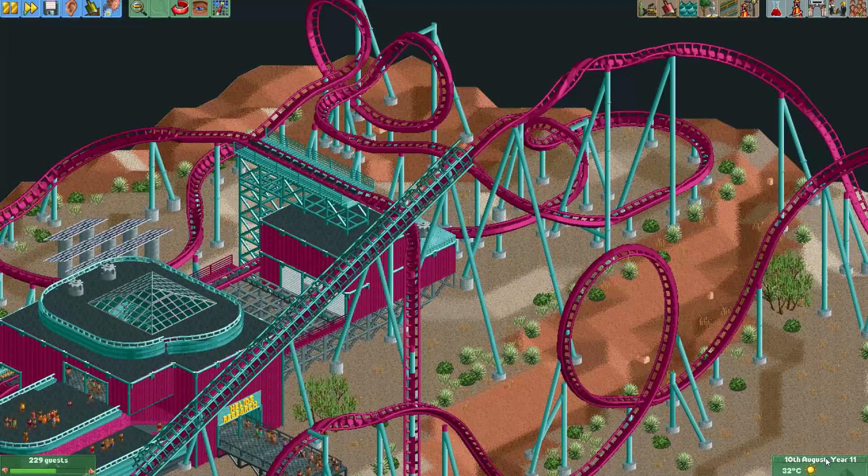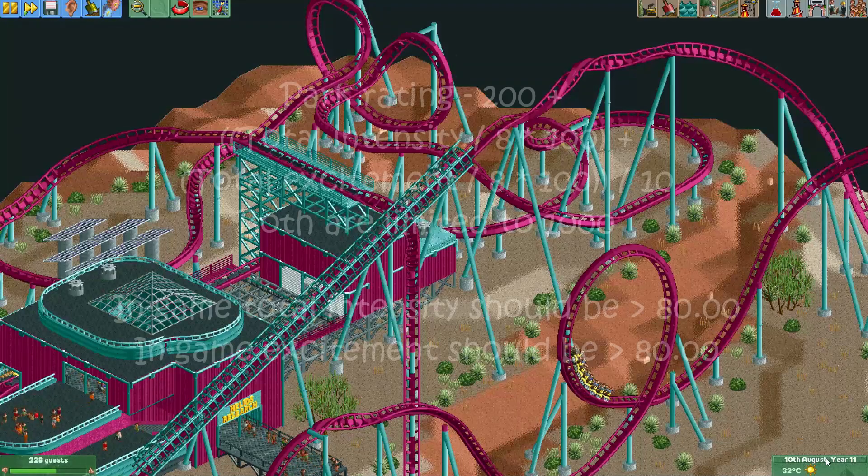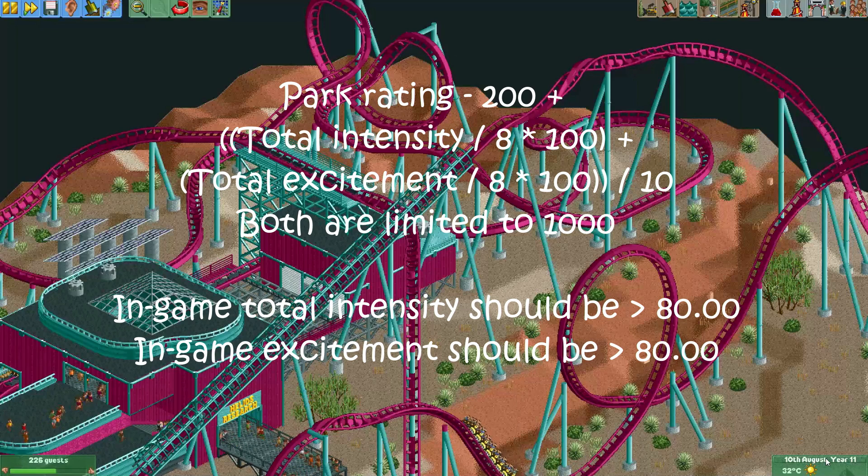The next part of the function has a slightly larger effect. The intensity and excitement values of all your rides are added up, multiplied by 100, and divided by 8. These combined values must both be higher than 1000 to avoid a penalty — which translates to the total excitement of all your rides adding up to over 80, and the same for total intensity. If both values are 0 you lose 200 points of park rating; if both are over 80 there is no effect.